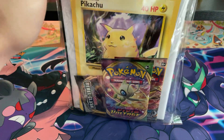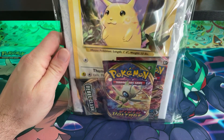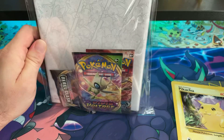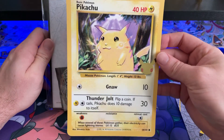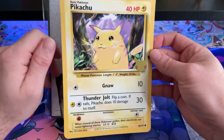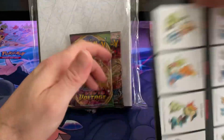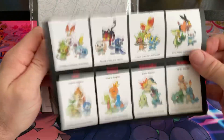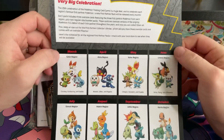There is a possibility to find the binder with the three packs, which is really what you need because you can't do videos without packs! It's got a nice gold 25 Pikachu symbol — it's going to go on my board. And these are actually the sets that are coming out.